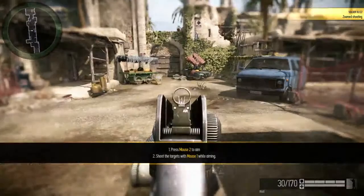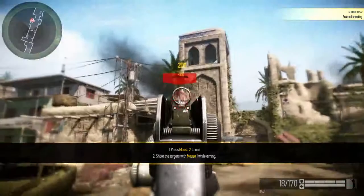Aiming increases your accuracy, which will make your shots more effective. If you don't aim, don't be surprised if you miss your target. Try and hit the targets while aiming.